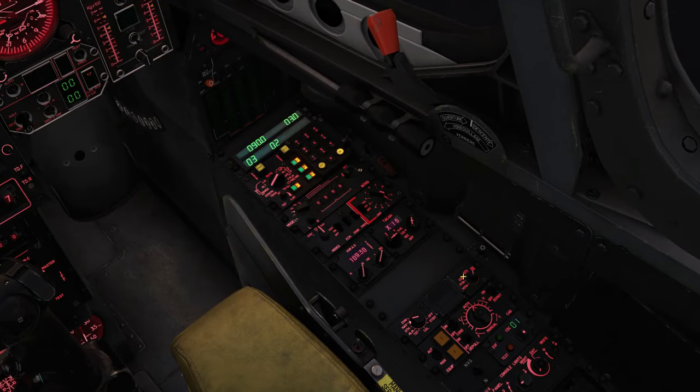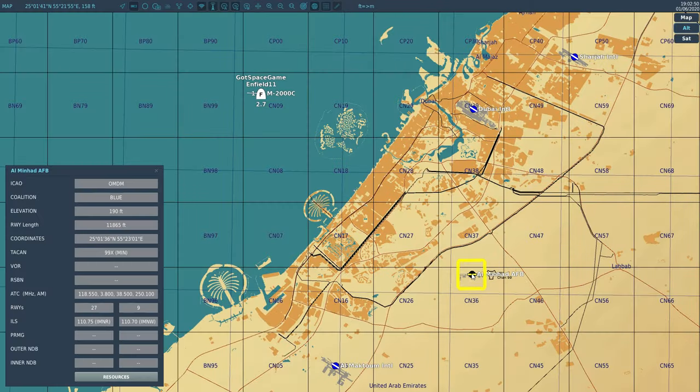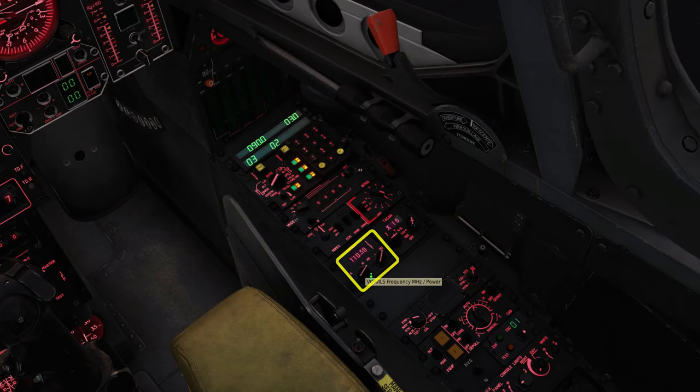Let's bring up the F10 map and click on the landing field for more information. TACAN is 99X, ILS is 110.70 for the selected runway. We can dial those in with our mouse scroll wheel, and do the same for the TACAN.